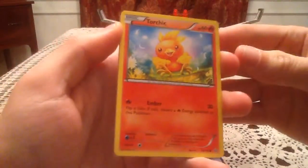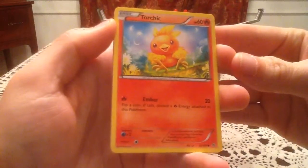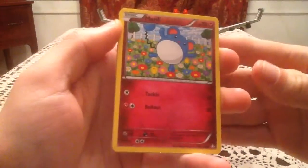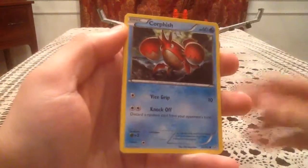Here we have a Slugma. And of course you guys will have seen both of my recap videos for both pre-releases by the time you see this one. Here we have a Torchic, Meryl, Surskit, and Corphish.